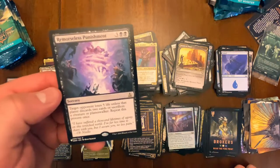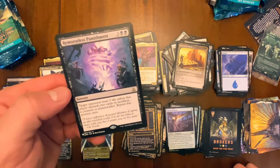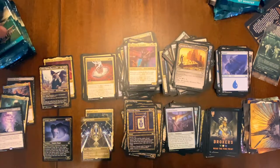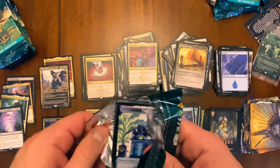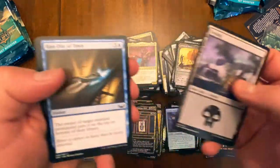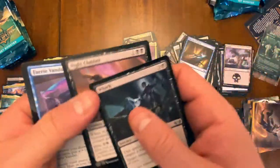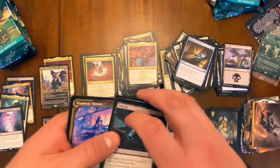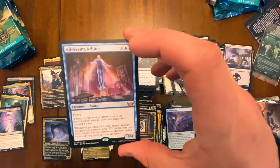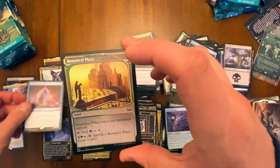Remorseful Punishment — what is this? Target opponent loses five lives, discards two cards, sacrifices a creature or planeswalker — repeat this process. Interesting, seems like a list card. I think long-term the draft boxes are going to be the ones that pay off. But oh here we go — All-Seeing Arbiter! Finally got another mythic, mythic number three, the Avatar. And we got a Botanical Plaza for another foil land.